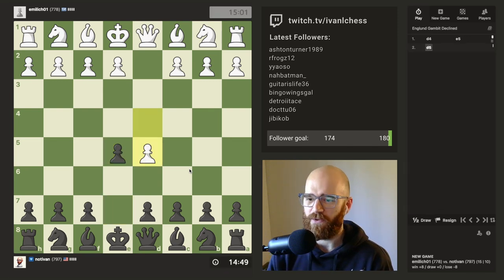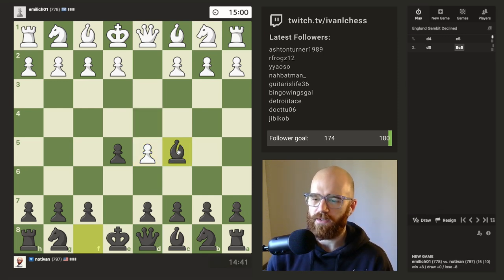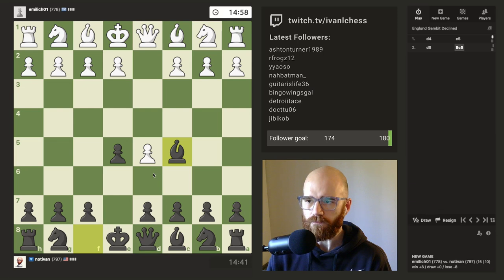I'm actually really tempted to just try pushing e5 and going for the really cheesy England gambit line. I don't know it all that well, but why not? I played a blitz game earlier and had varying success with it. Okay, so it looks like he's going to decline that. Oh, bummer — I was really hoping he'd go for it. I kind of wanted to try some of this cheesy queen stuff. Oh well, no worries. England gambit declined.